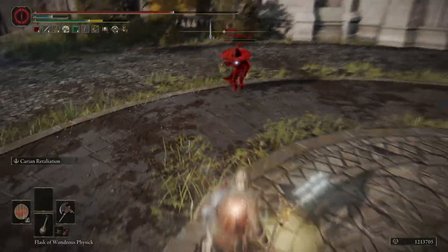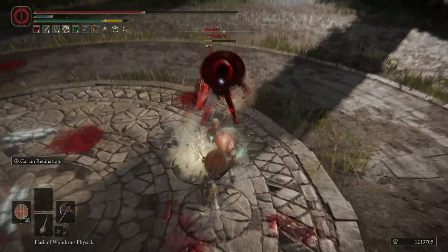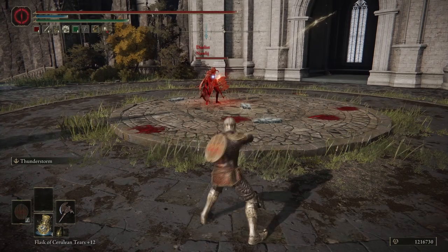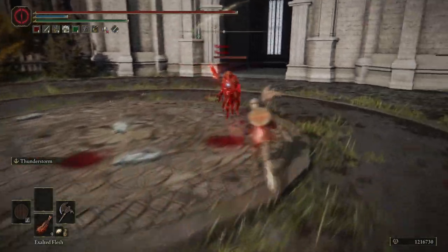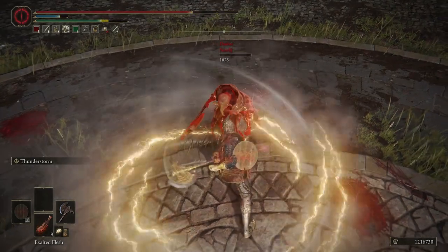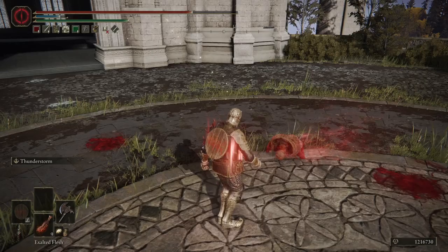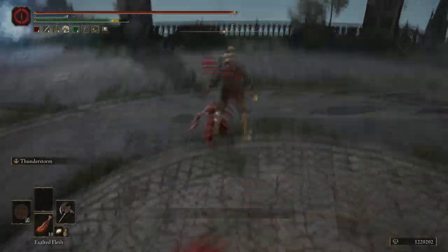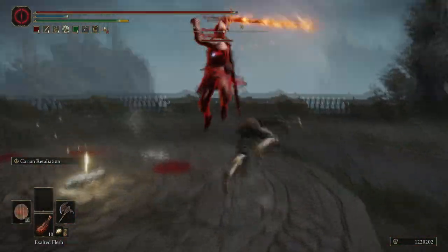Millicent's Prosthesis would be pretty good, and the Rotten Winged Sword Insignia would also be quite nice, because that will cause the multi-hit damage effect to activate. You can also throw the buff into your Physic. Stack it all together: throw on Millicent's Prosthesis, the standard Winged Sword Insignia, the Rotten Winged Sword Insignia, and the Physic buff. You basically have yourself the Regalia of Eochaid setup — but with more hyper armor.